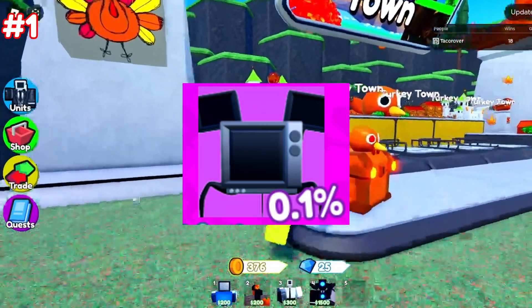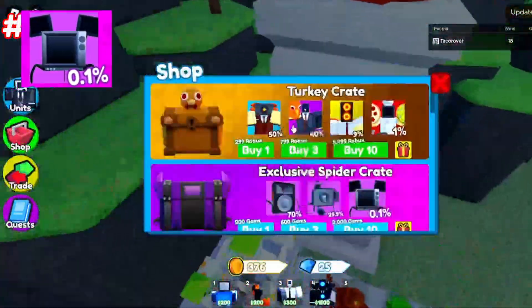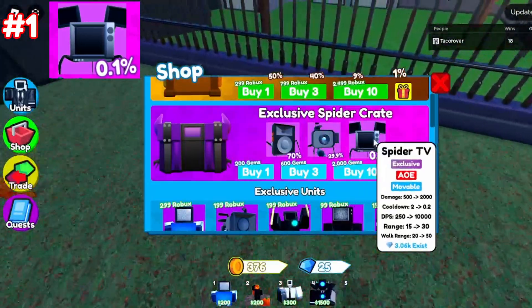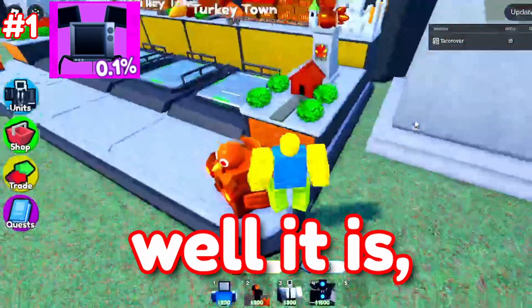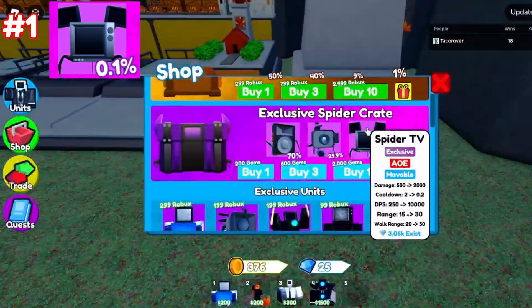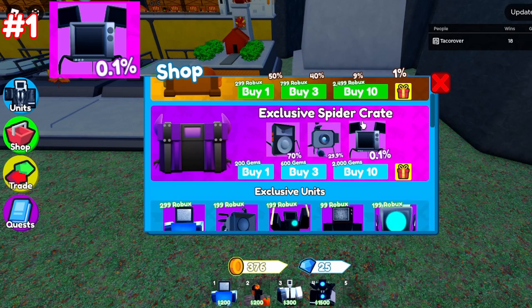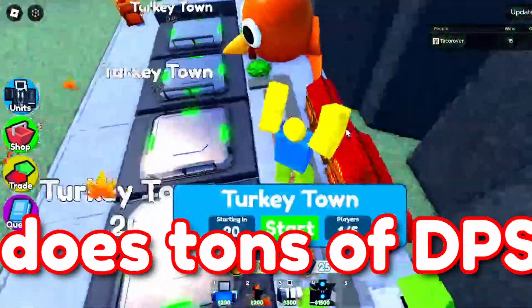First up, we have the Spider TV Man. This is really valuable. A lot of value depends on rarity, and the Spider TV Man is about as rare as it gets — it's a 0.1% chance for 200 gems. It's also one of the best units in the game. It has insane walk radius, it can't get stunned, and it can do 10,000 DPS maxed. So it's really rare and does tons of DPS.